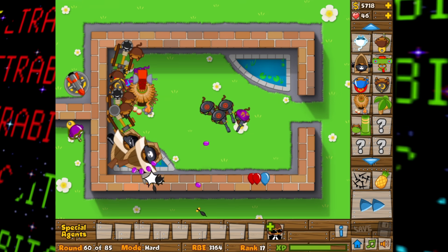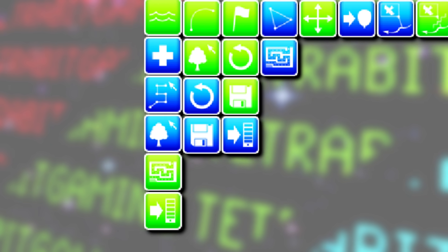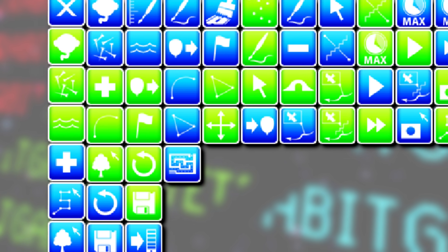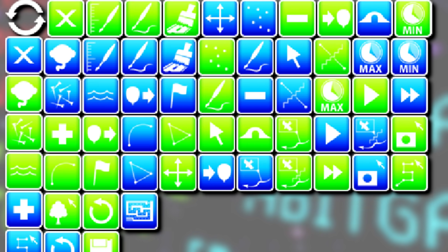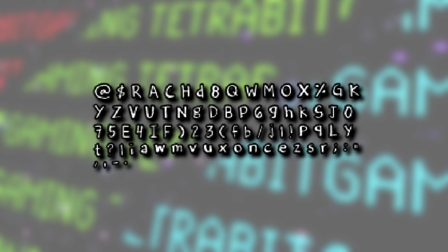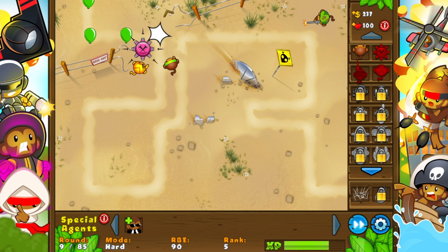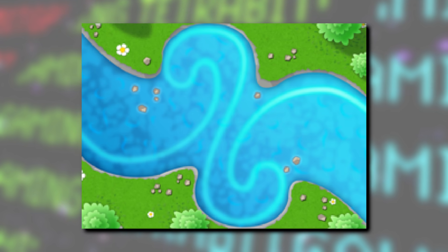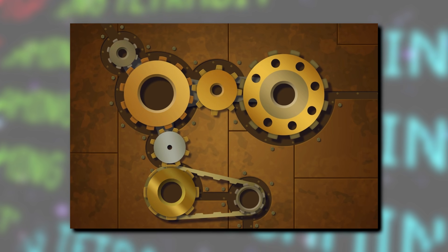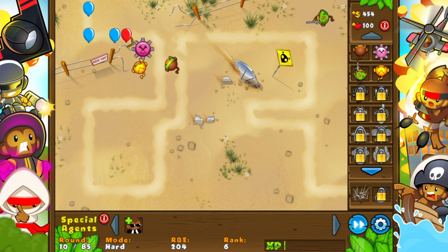Now let's move on to the mobile release of BTD5, which has a few unique unused graphics. First, there's a full set of UI graphics in green and blue listed as 'map editor UI' — likely used by developers when making maps, since no publicly released map editor exists for the mobile version. There's also an unused debug font in both higher and lower resolutions. Most interestingly, there are two tracks that never got implemented — or more like one and a half. The first is 'River,' which was mentioned as coming in an update but never released — the Workshop track ended up taking its place instead.